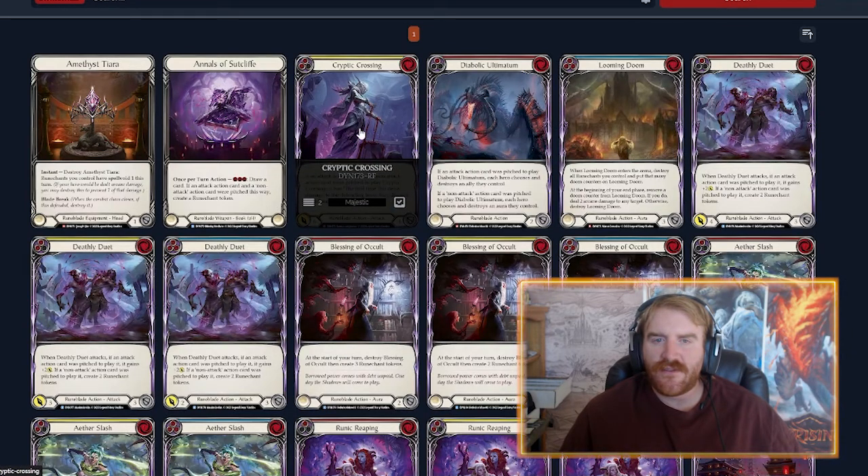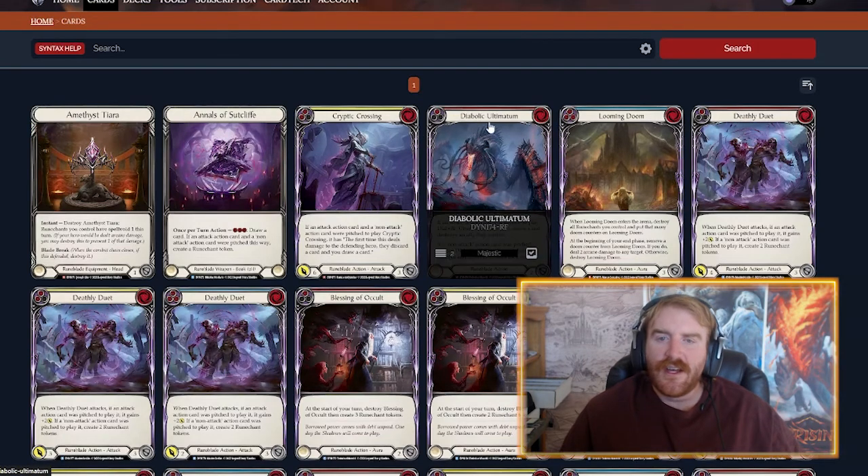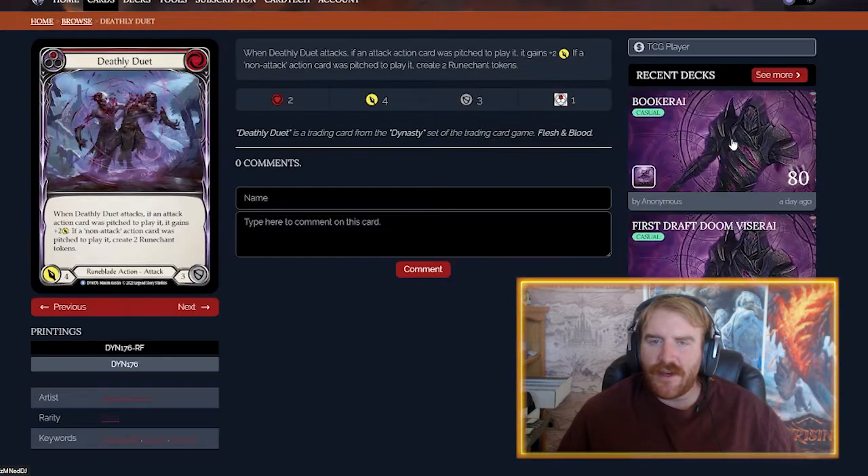Out of these majestics, I really like Cryptic Crossing for its own value, but if that deck just isn't good then it could be a bad card. Diabolic Ultimatum is a great sideboard card, and Looming Doom gives Runeblades another option on how to play.